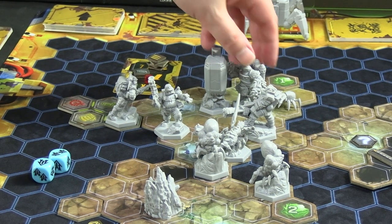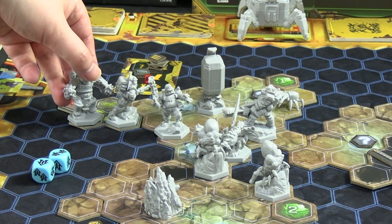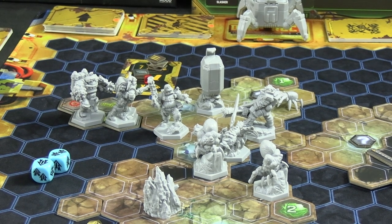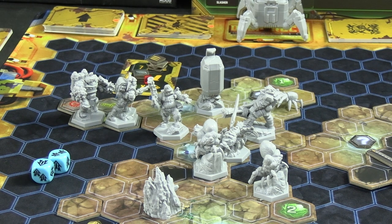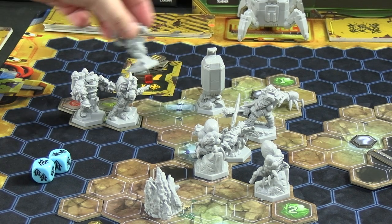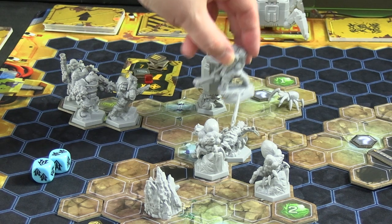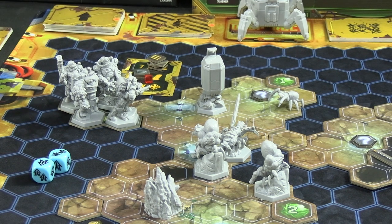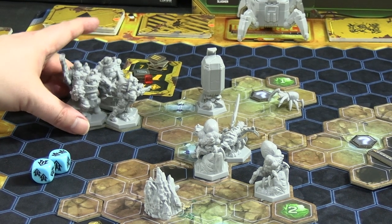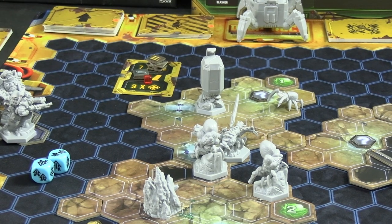The Driller just runs for it — one, two, three, one, two — he's on his drop pod space. No event card since he's in the drop pod. The Engineer activates and makes it out — one, two, three — also in. No event card. Finally the Gunner, with Exploders and Slashers still on the board — one and a half moves is good enough. The drop pod takes off, saving them all and completing the mission.